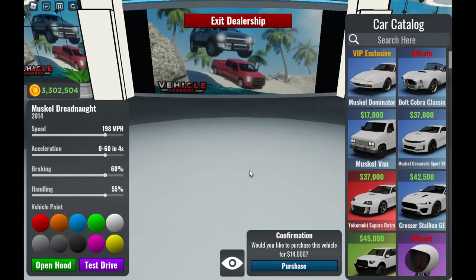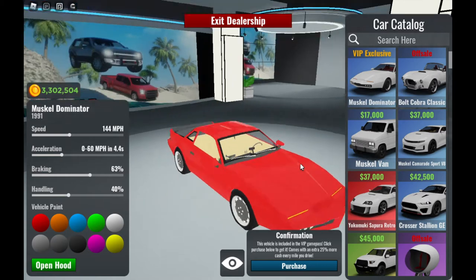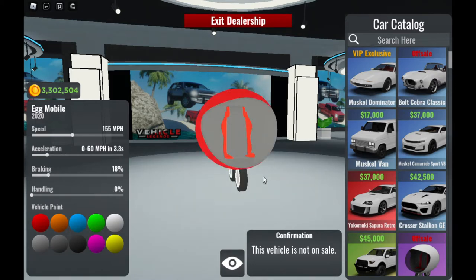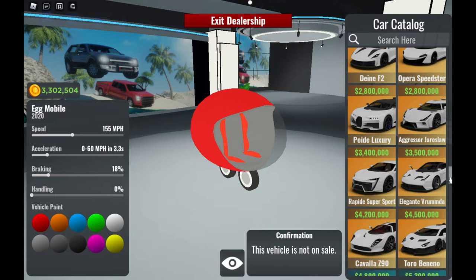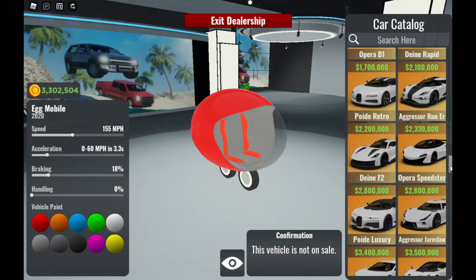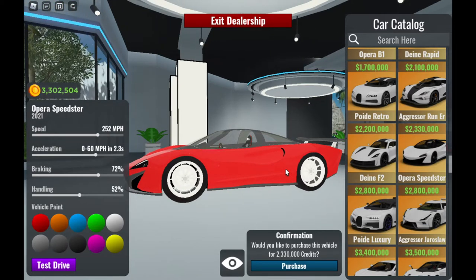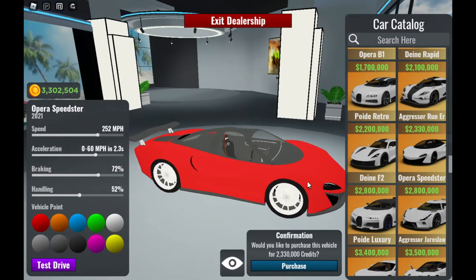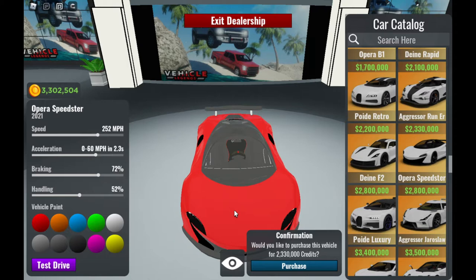The new dealership got revamped. This one is an exclusive VIP car, not available. This one is off sale — I had this one before, and also the egg bike. But I'm looking for a car from the new update. Here it is — the Opra Speedster. This car is based on the McLaren Speed Tail. I'm going to buy this vehicle. It costs 2.3 million but I still have more than 3 million.